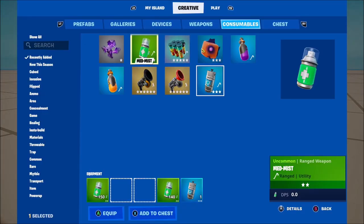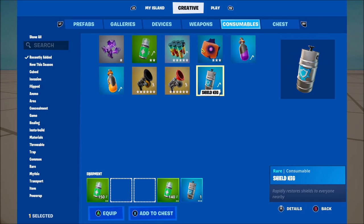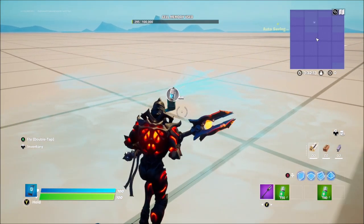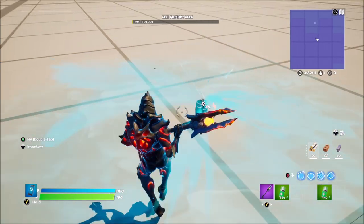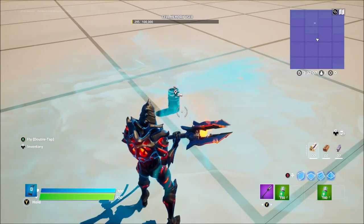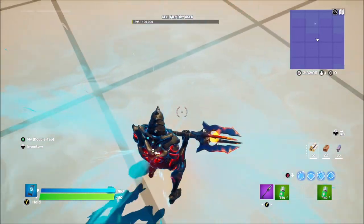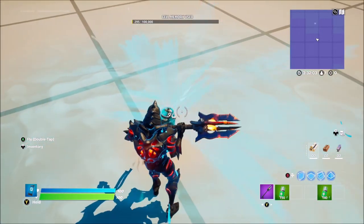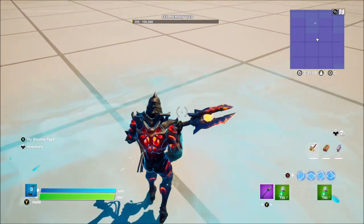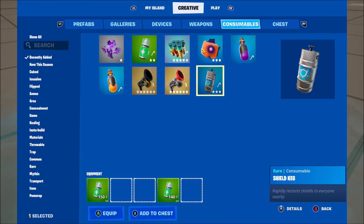We now have these shield kegs that you can throw down and they will heal you to a full hundred shield, and I believe it will heal your entire team as well, which is cool. As you can see, you throw them down and then it just splurts out shield everywhere. I'm not sure if these are in BR — I've not really played BR much recently — but yeah, these are pretty cool, you can get shield now.